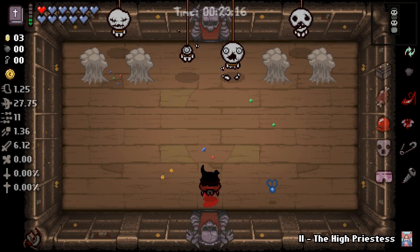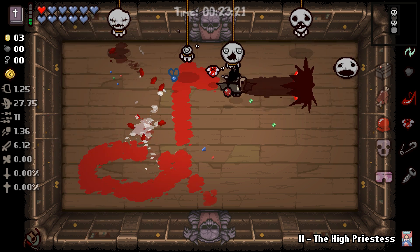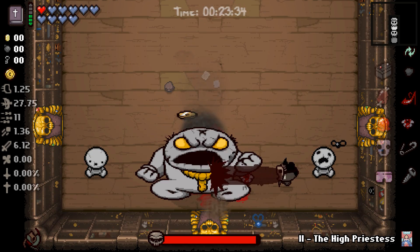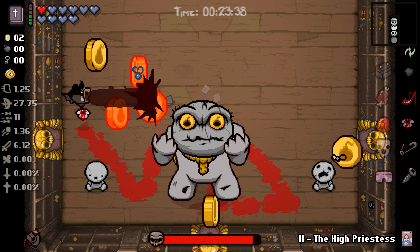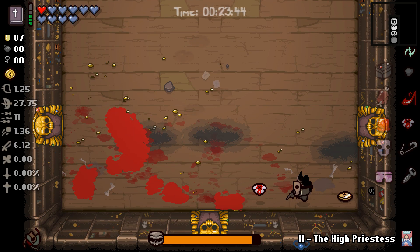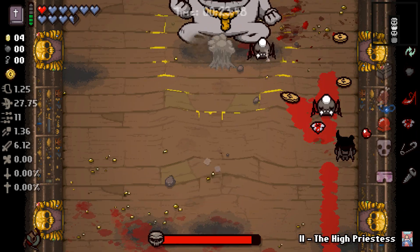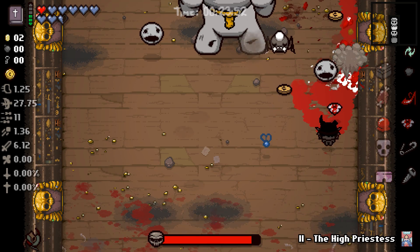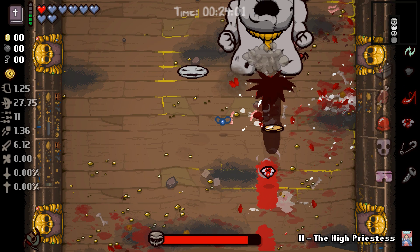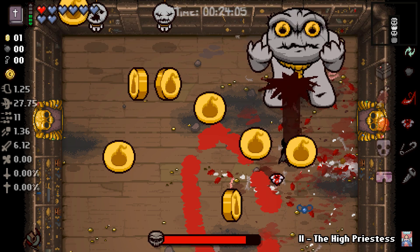We had some issues in this run — the shop was not kind to us, there really wasn't that much stuff there for us to buy that was actually useful. Most of our shops didn't even have a reroll machine — I think we only had like one, maybe two shops towards the end that did. And now we face Ultra Greed, who is incredibly annoying. Bombs — just stay away. Let him clear some space. We got the Lucky Toe. We want to pick these coins up before Ultra Greed does because he will devour any and all coins on the ground, and I'm gonna drop coins every time I get hit.